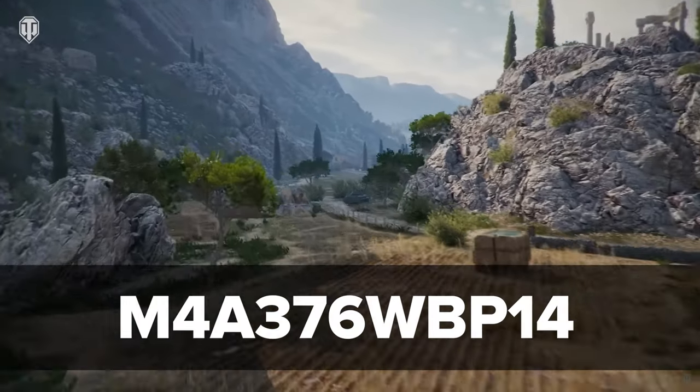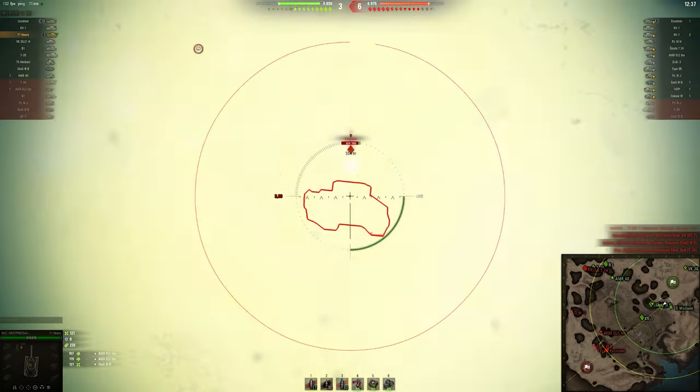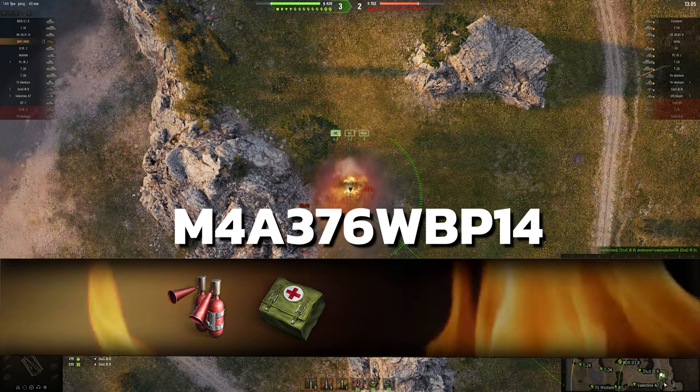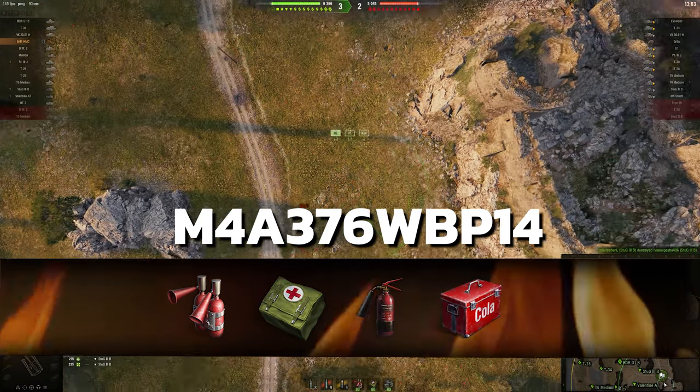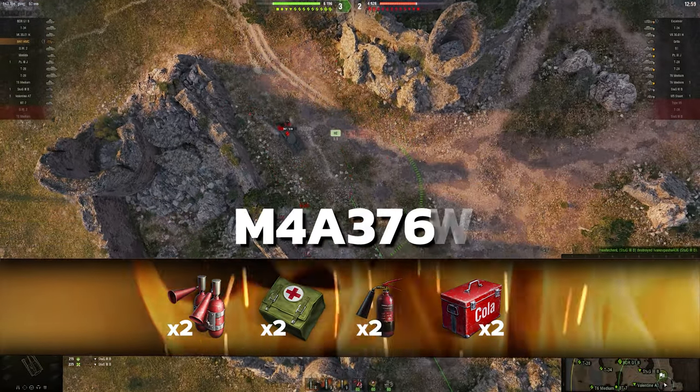So gear up and farm like crazy! The third bonus code, M4A376WBP14, will unlock a combat mission, after which you'll receive an automatic fire extinguisher, a large medical kit, another large fire extinguisher, and a crate of coke. By the way, everything listed comes in sets of 2!